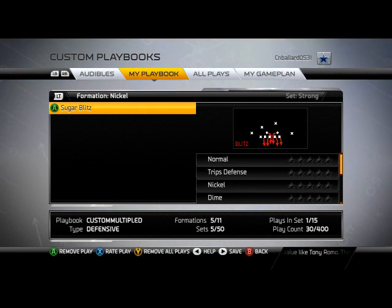In my opinion, the Sugar Blitz is the best run defense in the game — at least the most dominant for me. It's also very decent against the pass. Obviously in this game you won't have a play bulletproof against both run and pass, but this is very effective. It's man coverage, you get right-edge pressure when you send it like this, and I think it's one of the most underrated run defenses you can use to improve your game in Madden NFL 25.